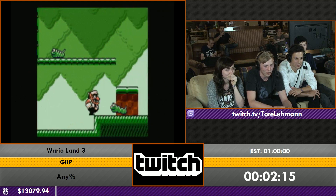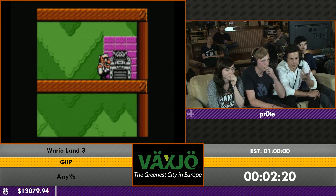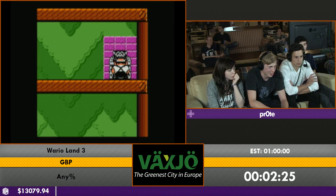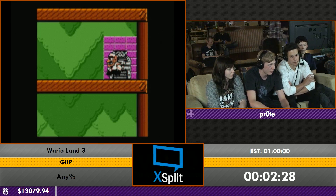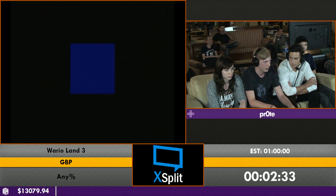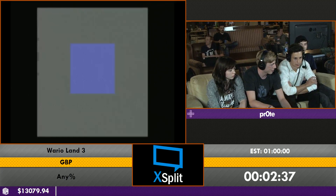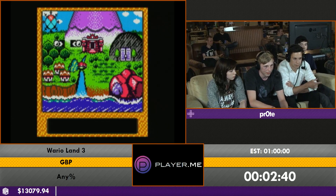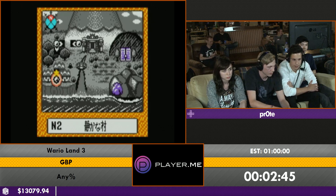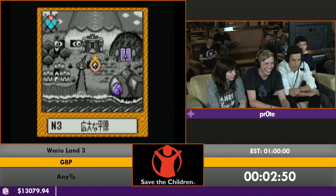You saw him grabbing a key to open a chest — that's the first treasure. It's all about unlocking treasures: some unlock new levels, some alter the same levels, and some unlock new abilities for Wario like jumping higher and throwing enemies. Right now Wario can't do a whole lot.